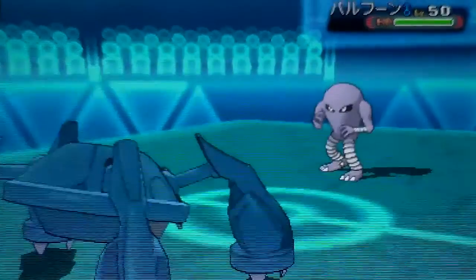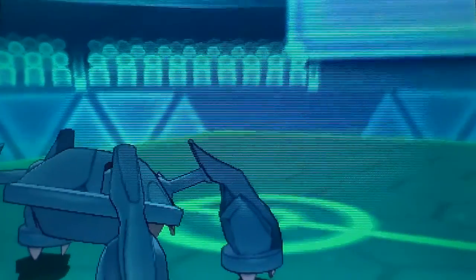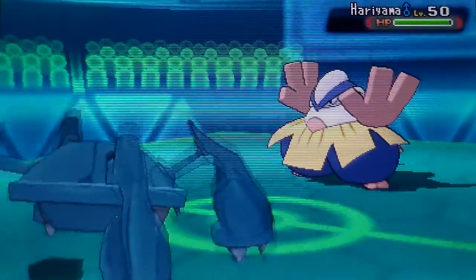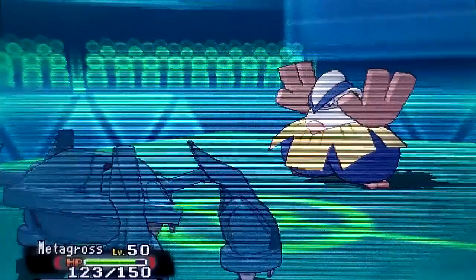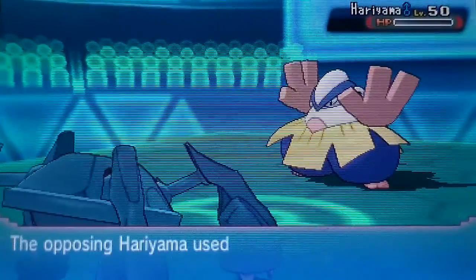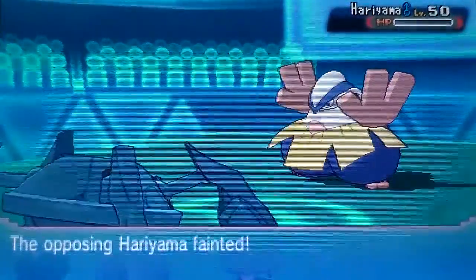This is where things got interesting — he sends in his Hitmonlee and I was like uh-oh, maybe it's got Ice Punch or something. I don't even know what I was thinking; it can't even learn Ice Punch, it's got legs. Then he sends in his Hariyama, and this got a little tense. I go for Earthquake which does decent damage but not what I'd like. He goes for Heavy Slam — which literally makes no sense, since Heavy Slam is based on weight and Metagross outweighs him by 650 pounds. He lives a Meteor Mash, Rocky Helmet damage, then goes for Reversal. But Metagross had those two Iron Defenses, so Reversal isn't gonna hurt him. We go straight for Earthquake and that's a dead Hariyama.